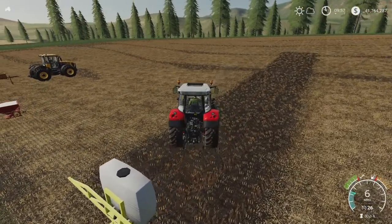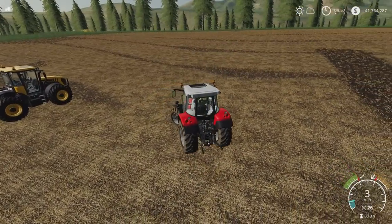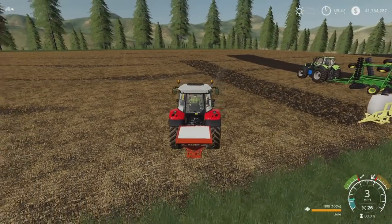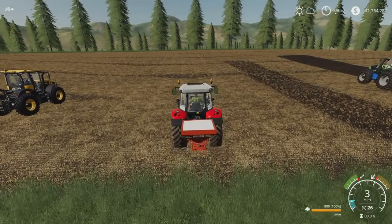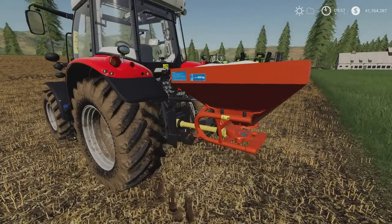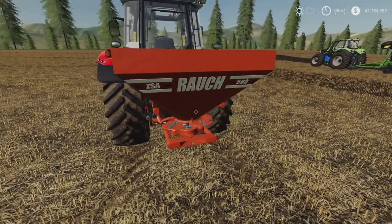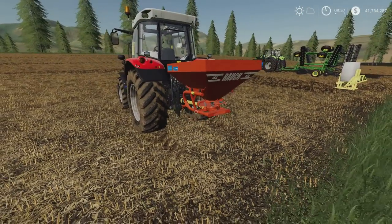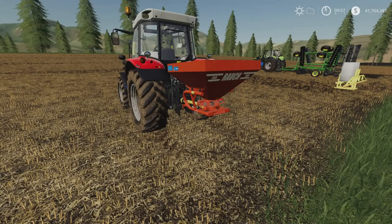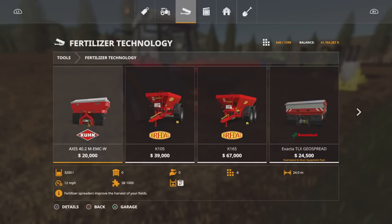Next up we have the Roush ZSA 580, under fertiliser technology. It will do lime and solid fertiliser. Again, fairly small one — but nicely detailed, very crisp decals when you get right up close. It's not for massive fields. This is 3.98 megabytes to download and four slots on console, by Copi. You'll find this under fertiliser technology.